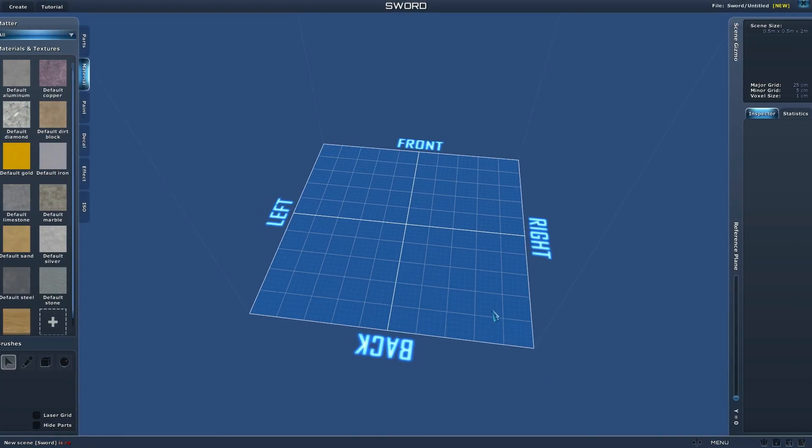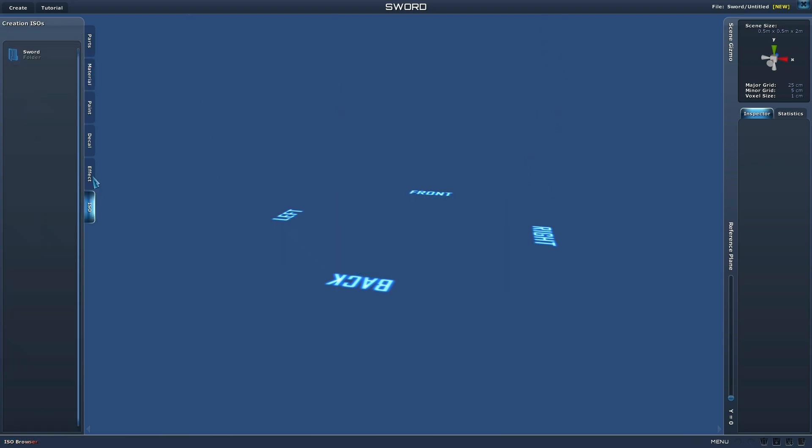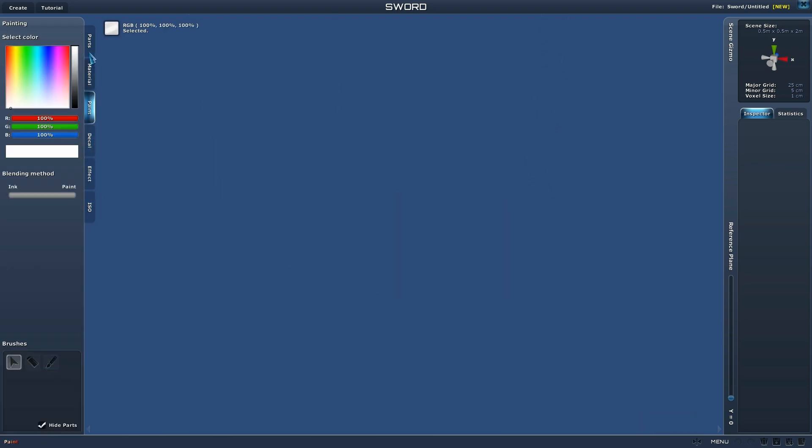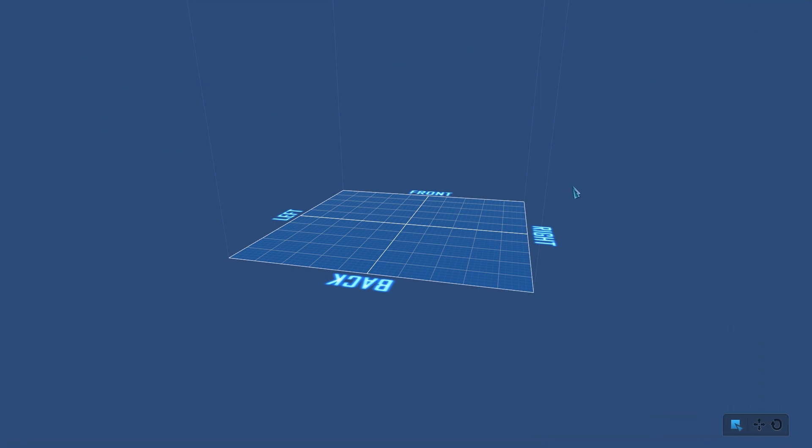There's a creation system I'm still learning. You can come in here and build with all different kinds of materials — a sword, a shield, a gun, a vehicle, small or large, even an aircraft. So you can build all kinds of things, and I'll go over this in more detail once I learn it.